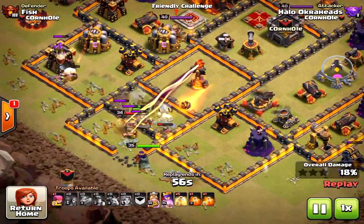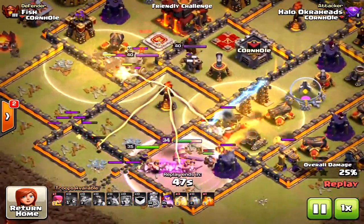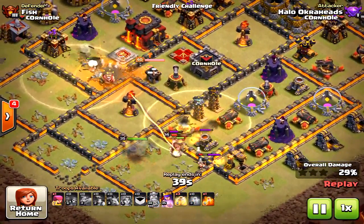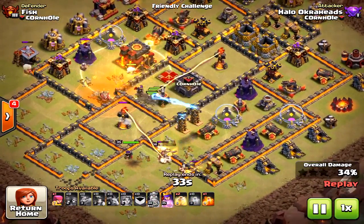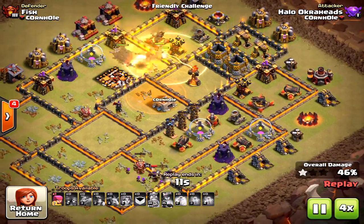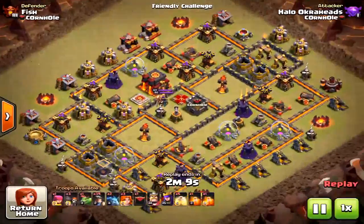I could have probably let my king do more work at the beginning, but I chose to bring in the miners early. This is a failed attack - all the miners just circle that inferno tower and can't take it down because it's not the nearest structure. Mass minoring does not work on all bases, so don't think it's a go-to strategy. It requires quite a bit of luck with the miner AI, and skill as well.